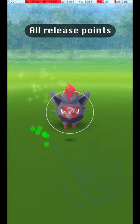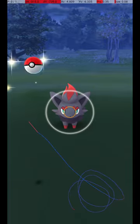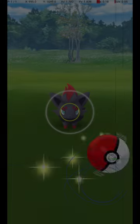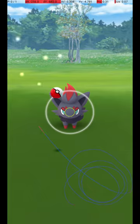Here are all my successful release points, along with an approximate average release point that should be targeted. As you can see, a reasonable amount of variation is possible, as long as the release is in the right general area. My approach is to throw from the lower right corner to just outside the lower left corner of the Gray Circle. The Pokémon is at a short to moderate distance and requires a low release speed.